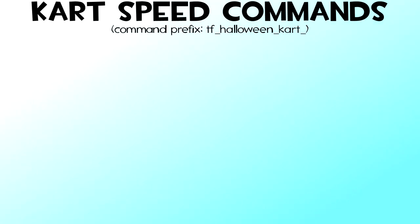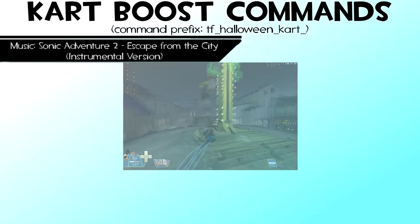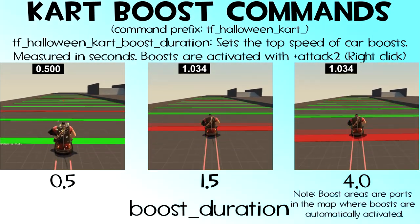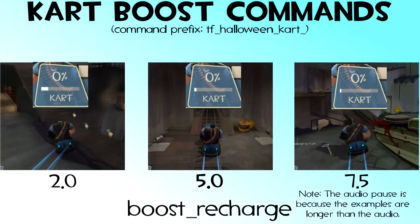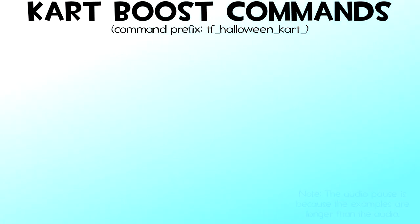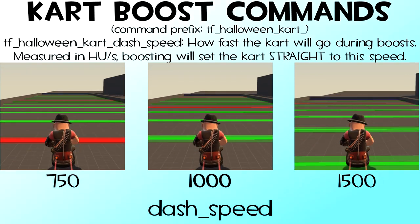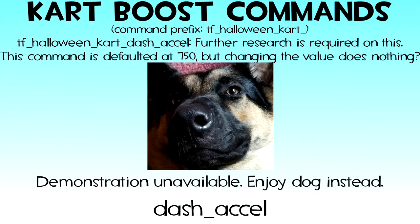We can probably go a bit faster. The next commands are BOOST variables. The boost gives the kart a sudden burst of speed which can be activated with the secondary fire key. First we have BOOST_DURATION, defaulted at 1.5, which is how long the boost lasts in seconds. This is not affected by boost areas in the map, as their duration is determined by the map's entity. Then we have BOOST_RECHARGE, defaulted at 5.0 — how long the boost takes to recharge in seconds. DASH_SPEED sets the top speed of boosts, defaulted at 100. This value also applies to ADDCOND 83 and boost panels. There is also a possibly unused command, DASH_ACCEL, which seems to set the acceleration for kart boosts, but the boost is so instantaneous that this value doesn't seem to make a difference.